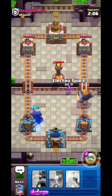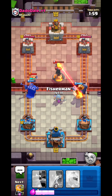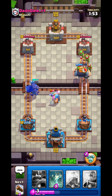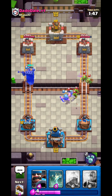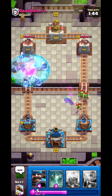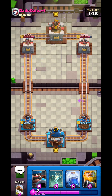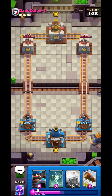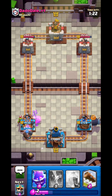Log Bait gets really good value. I go Electro Spirit — it perfectly stuns and kills, wasting her Goblin Gang, and I get a ton of extra damage. For only two elixir I force out a Log and get a Skeleton step, plus force the Electro Spirit for positive elixir trade. Really overpowered. I go Hunter in the normal spot for two more steps.